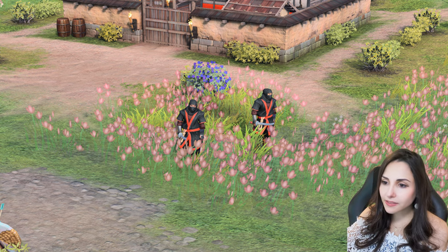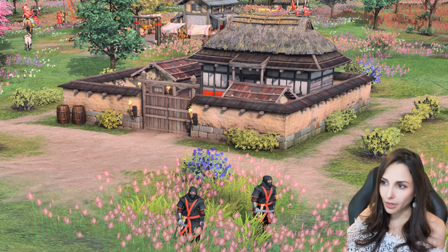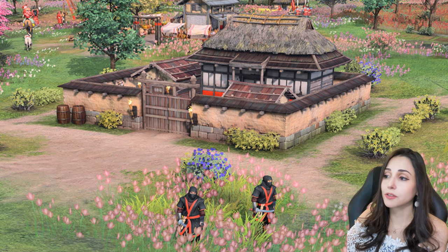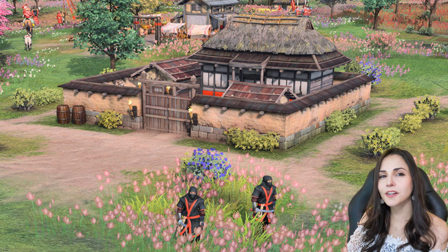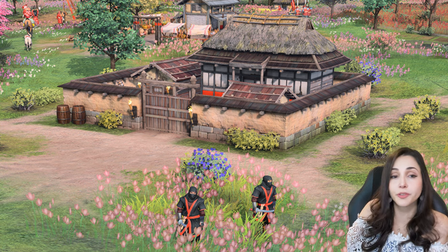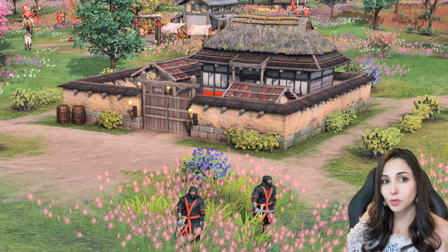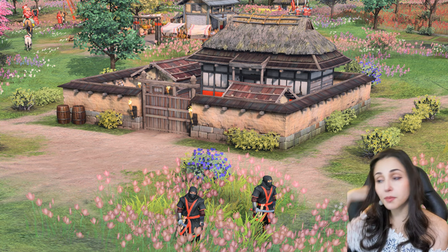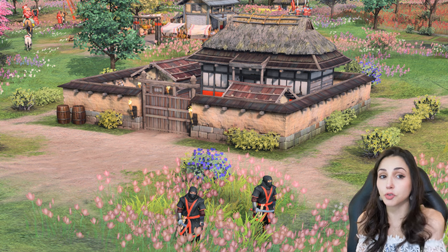Behind the Shinobi units there's also a different building — it's not a TC and not any other production building we've already seen, so it could be a landmark. Maybe that's where you can produce this unit, or maybe it's an additional production building specific to the Japanese — like a ninja dojo specifically for this unit. Maybe you can also produce other things we haven't even seen yet.